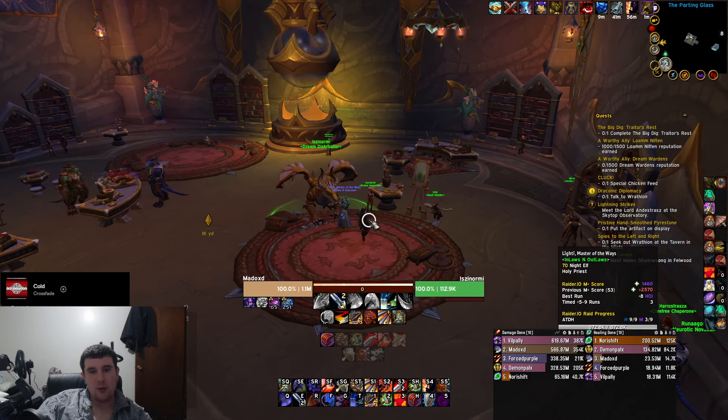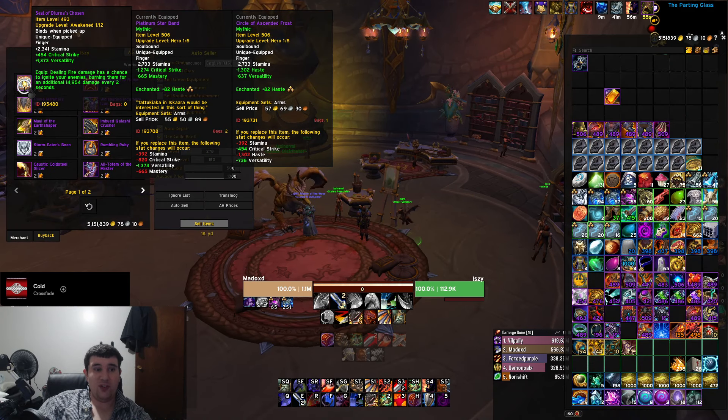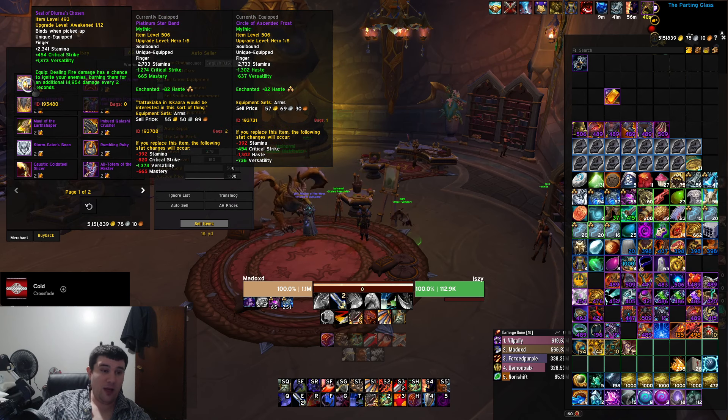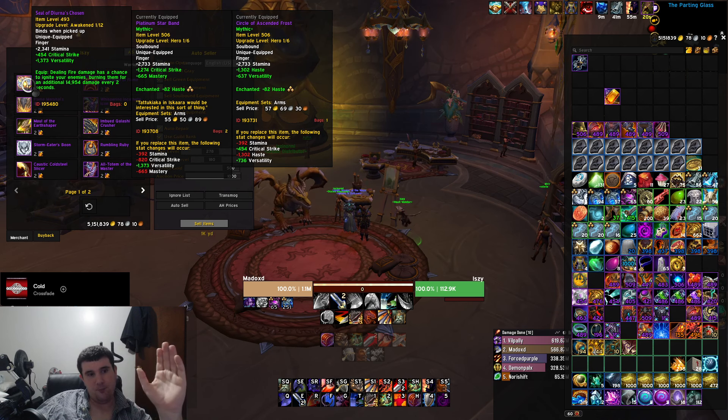The next two can be debatable, but most people are going to tell you to buy the Seal of Diron's Chosen ring. Most of the time a ring giving you a damage effect doesn't happen because rings don't give strength — so special effect items like this are incredibly powerful. Just simming a base item level of this ring, the effect alone over what I had was about a three percent damage increase from a ring — so this thing is crazy when we get it.